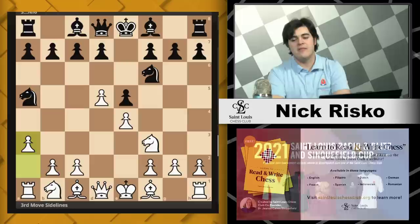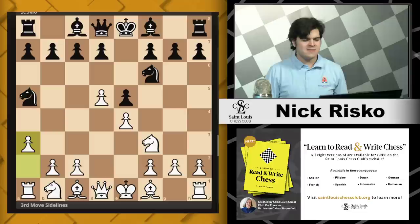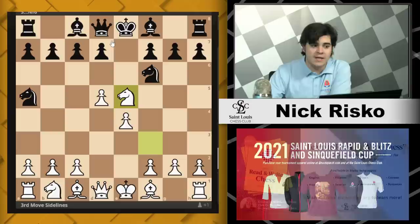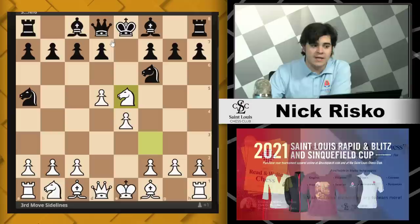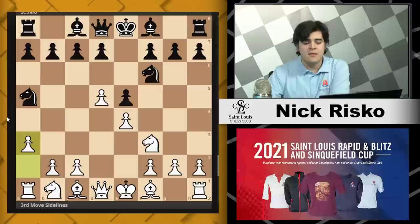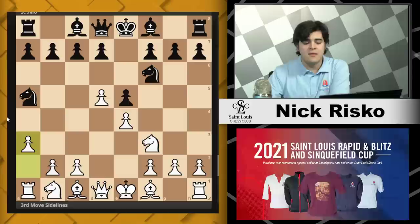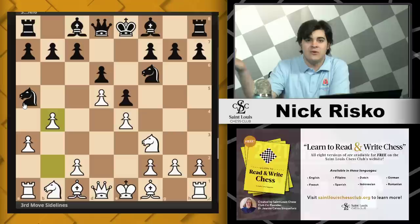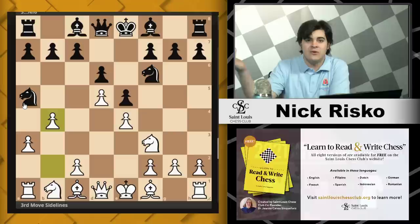The top move is a3. What is the idea of a3? This looks like it does nothing to contribute to white's position — what piece is this developing, how does it influence the center? Well, the reason we're not just taking on e5 is because we run into some tricks with queen e7. But here white actually throws in a3 with a very clear threat before trapping the knight. If Black decides to play d6 to solidify the center and open the bishop, you just attack the knight — it has nowhere to go and you get a free piece.